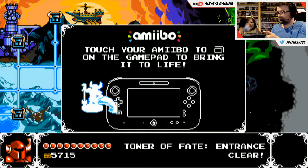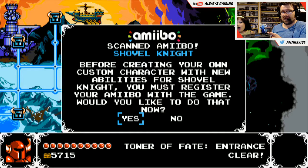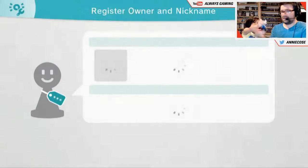Here, you put them on. No, flat, sweetie. Why would you go upside down? Look, scan Amiibo — Shovel Knight. Before creating your own custom character with the new abilities, you must register your Amiibo with the game. Would you like to do that now? Yeah, I would like to do it now. Okay, here we go.